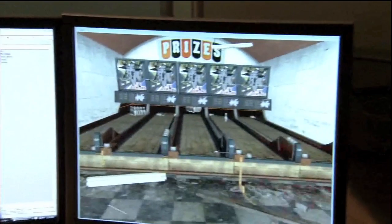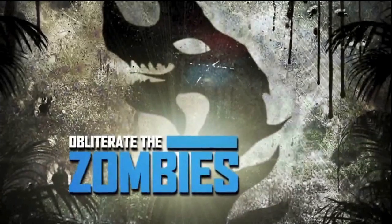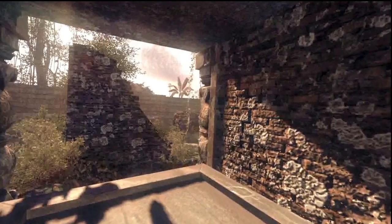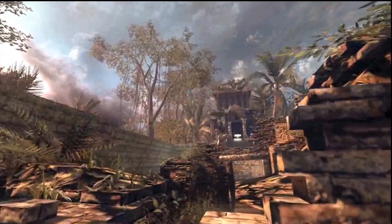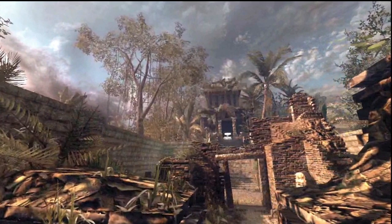The best part of the map packs recently — and probably in all of Black Ops — has just been the zombie maps. In this one, hopefully it will be no different. This is supposedly Shangri-La, and it looks kind of crazy. You can see the Pack-a-Punch showing up in the background. I'm looking forward to this a lot.